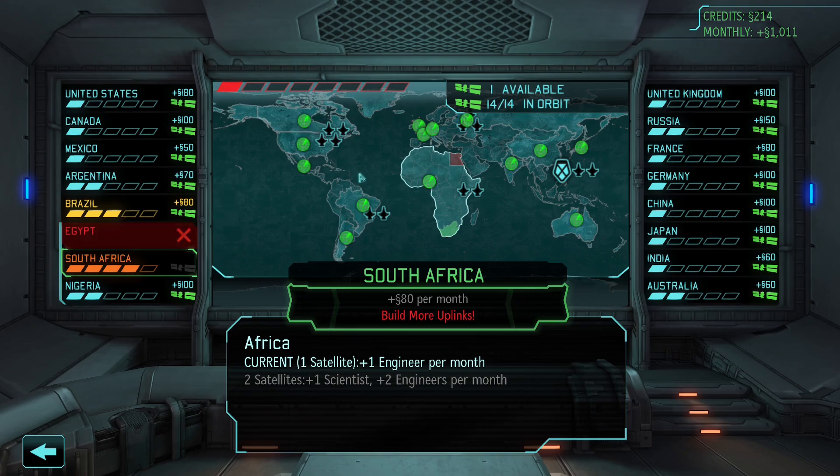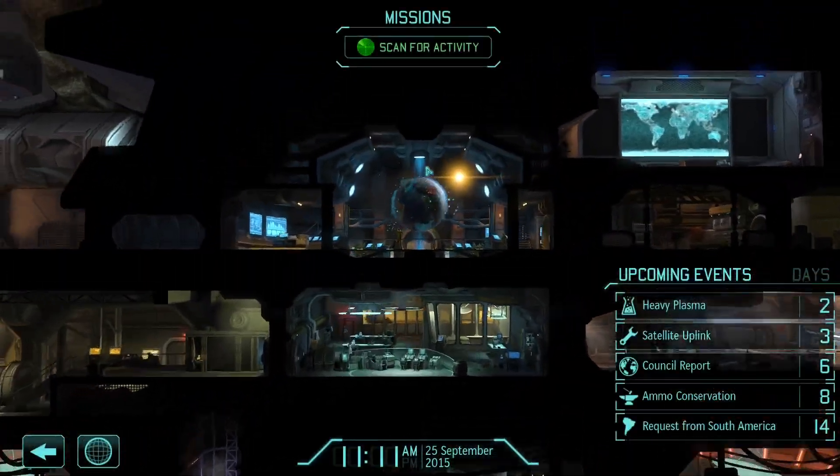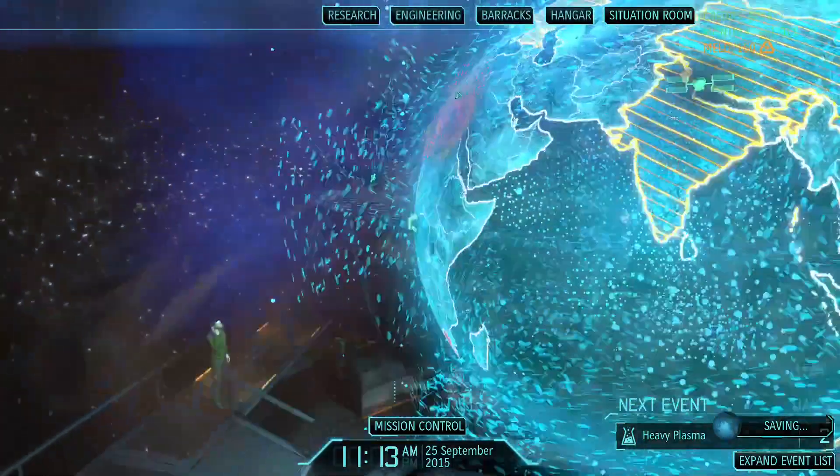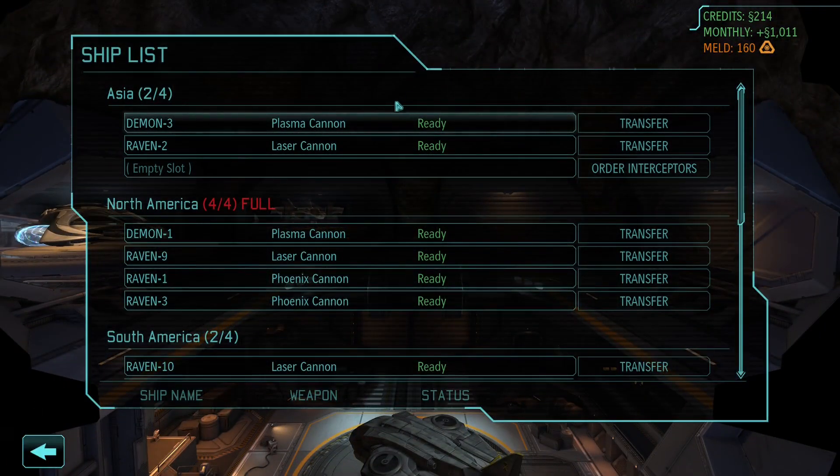Panic seems to be broadly okay across the spectrum. We did raid the Exalt base in one of the previous episodes, so that's dealt with. Now it's just a case of scanning for activity. In fact, we've got 214 left.